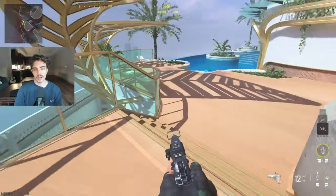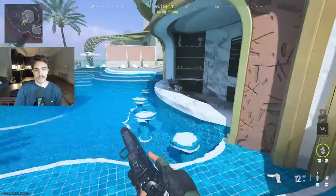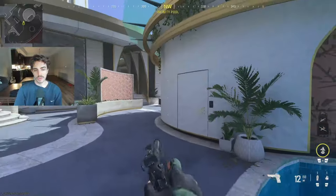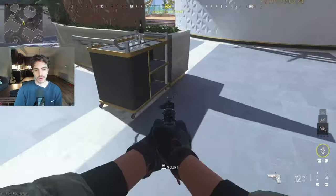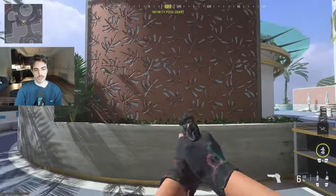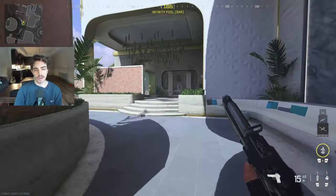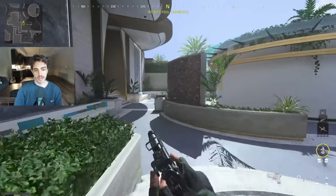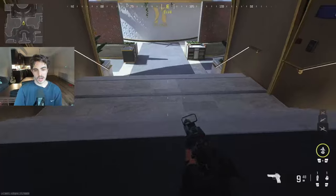This over here is 'Tiki,' similar to Raid Tiki and Pool. Moving towards the middle of the map, this area is going to be called 'Dub,' simply because there are two of these little walls here. Then the front entrance to P2 we're calling 'Single,' so Single over here and Dub will be this little area, so Dubs to P1.